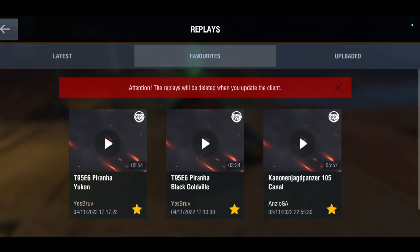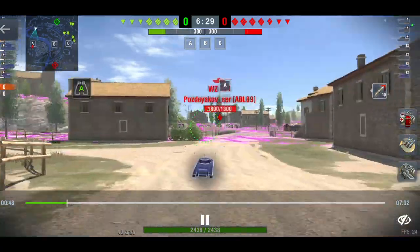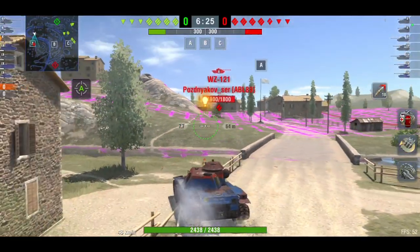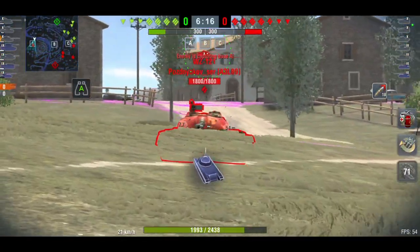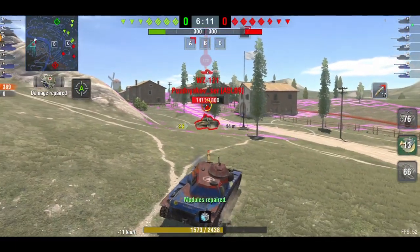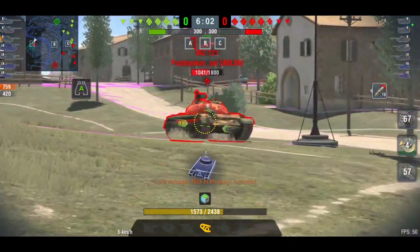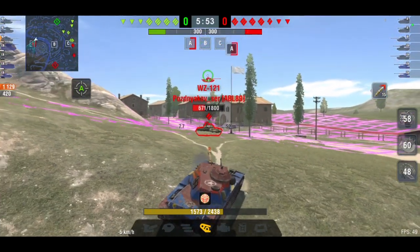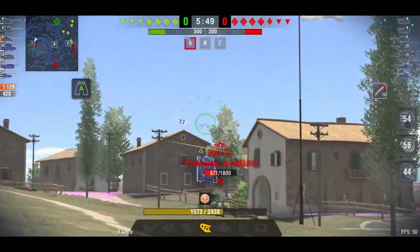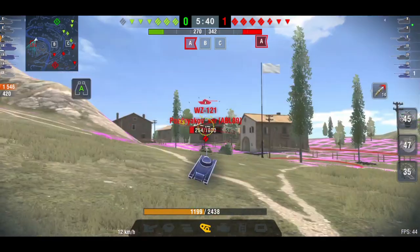We're getting into some games now. This one is on Castilla — the graphics are all bugged so I'm just going to show you the first bit. I decided to come to this side of the map because we had no medium tanks and the enemy had the 121. Even going one-on-one against the 121 I do have a chance. If I'd gone the other way with my heavies, that 121 could have had a whale of a time with nobody to challenge him.